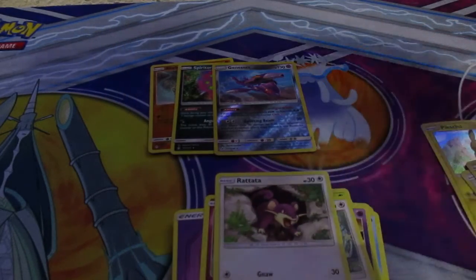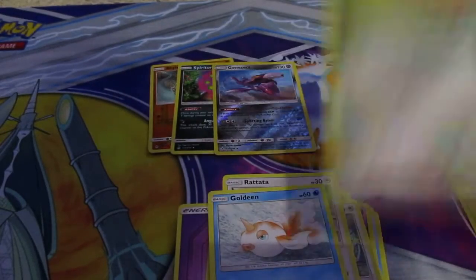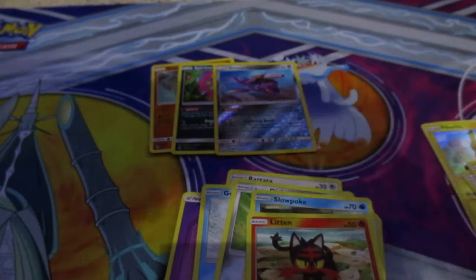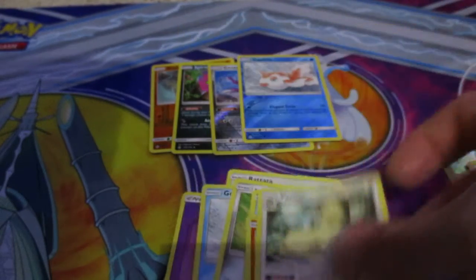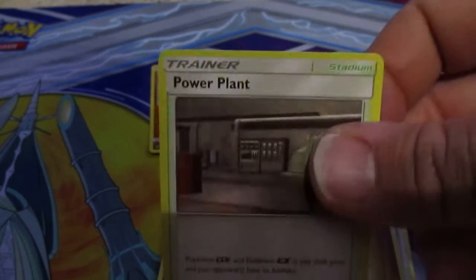Let's open up that last pack and see what we get. We have Rattata, Goldeen, Alolan Diglett, Slowpoke, Litten, a reverse Goldeen, an energy card, Koga's Trap, Power Plant, and Charjabug.